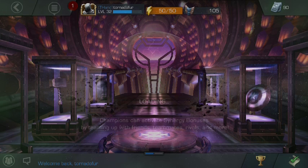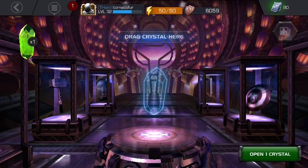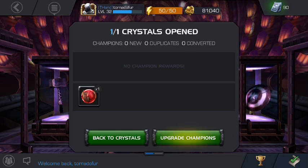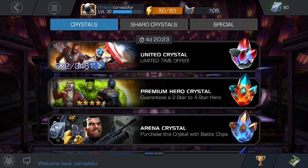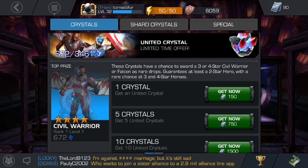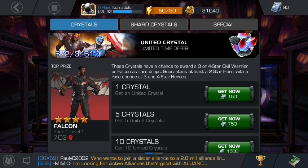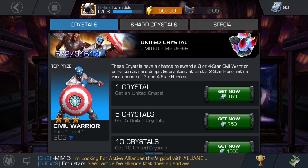I changed alliances to The Hand, but since I joined in the last four days before I changed it, I can't really go on their alliance quest right now, so it's kind of bad. But this is the United Crystal — these crystals have a chance to award a three or four star Civil Warrior or Falcon as rare drops, and guarantee at least a two star hero with a rare chance at three or four stars.